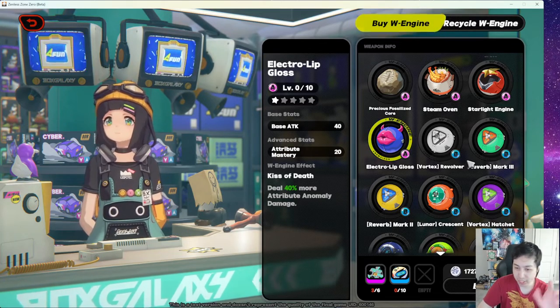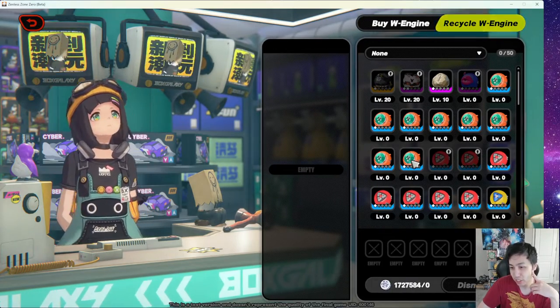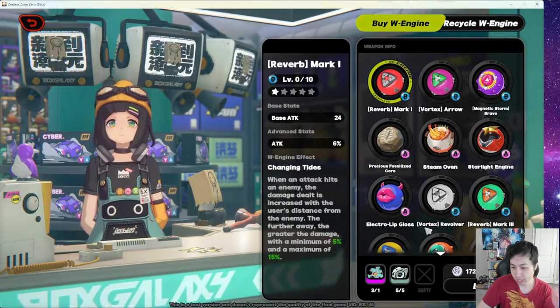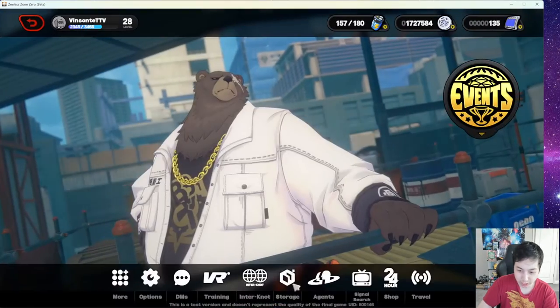If you don't want a specific W Engine, you can get rid of it and it gives you EXP chips to upgrade other W Engines you're actually using. That's pretty much W Engine storage. Let's jump to the next one in the storage tab.